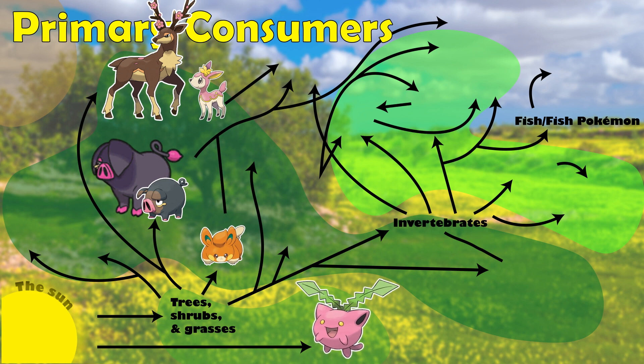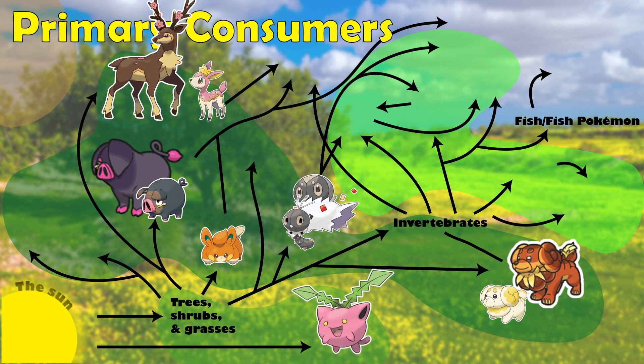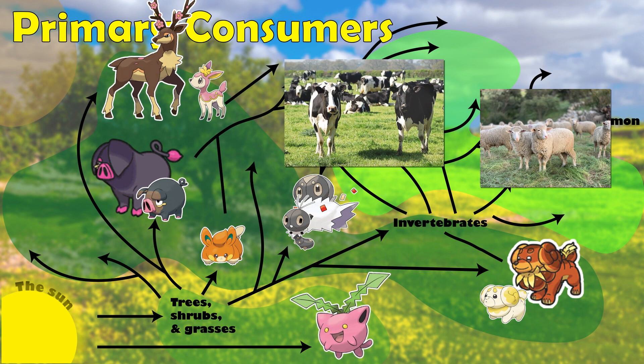Pawmi is here searching for and storing many different seeds, and Scatterbug and Spewpa are feeding off of the many different leaves of the plants. Fidough and Dachsbun are also primary consumers, which are utilizing fermentation to help break down otherwise indigestible plant material. This is similar to modern day ruminants such as cows or sheep that also use fermentation.